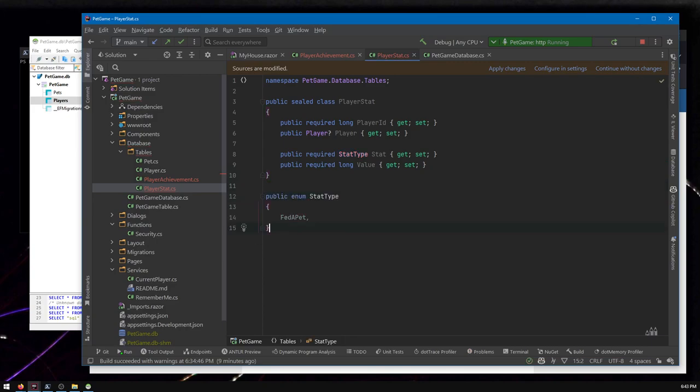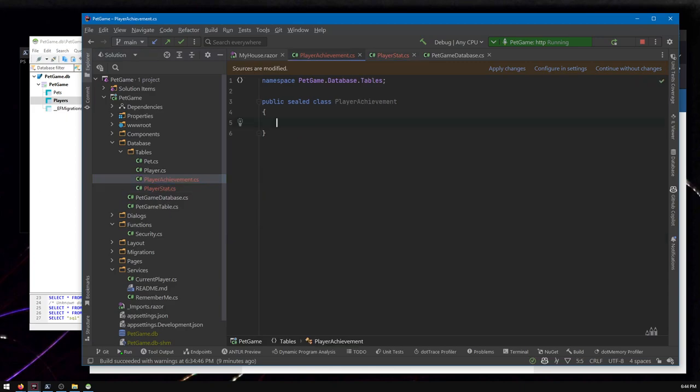Now I need an enum to store the different stat types — anything you want to track, like the number of times you fed a pet or explored. For this video I'm just going to add 'FedAPet', but when you want to add more, just add them here. The other thing we want is the PlayerAchievement class, which is pretty similar — it needs a player reference and the achievement type.